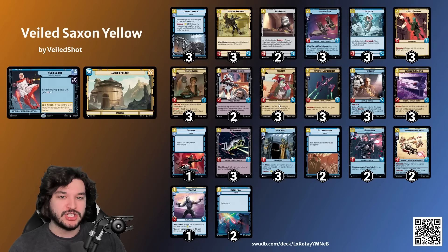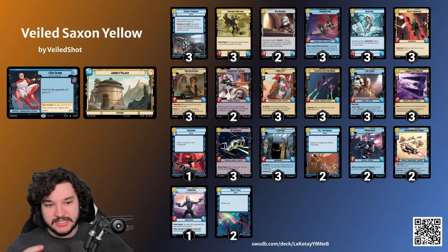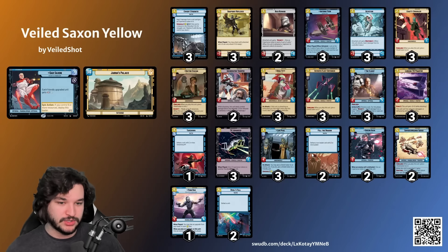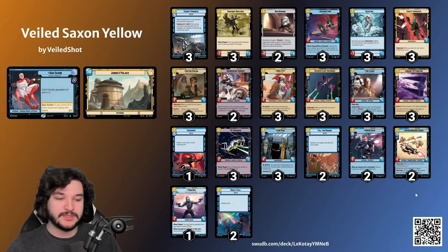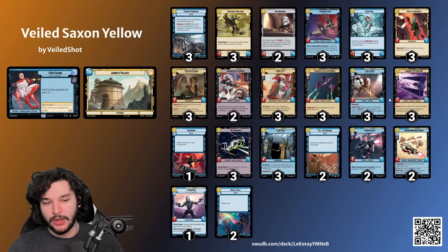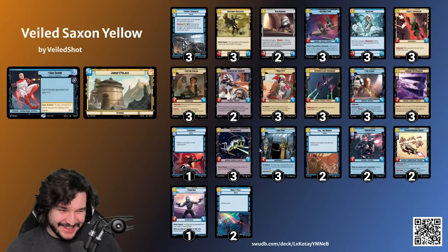Another card I'm really excited about is Lurking Tie Phantom - we've seen how powerful it can be in basically every matchup, and in some it's super game-winning. A couple of cards explicitly worth mentioning: The Client is a three-five shielded for three resources when it comes down, really quite powerful. Long Pikes can be smuggled out and guarantee a shield token, also giving plus one power to certain units. Super Commando Squad is a five-four shielded sentinel on turn four, which is really strong.